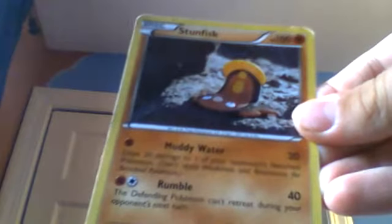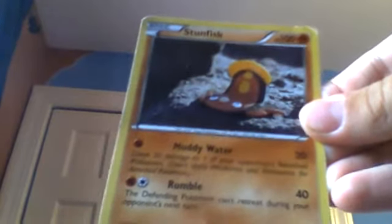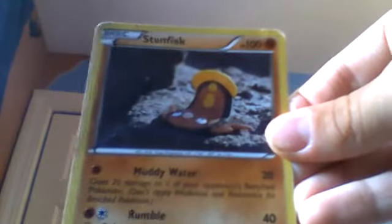And now we have a 100-health Pokémon — Stunfisk. We have Muddy Water: 20 damage to one of your opponent's benched Pokémon, doesn't apply weakness and resistance for benched Pokémon. And Rumble: the defending Pokémon can't retreat during your opponent's next turn.